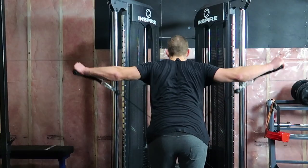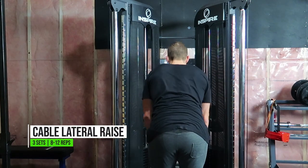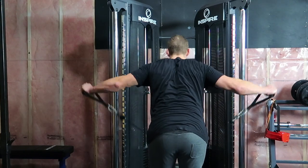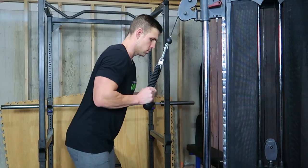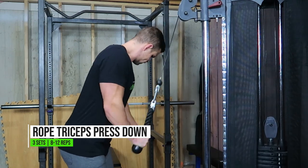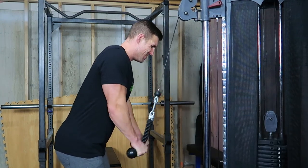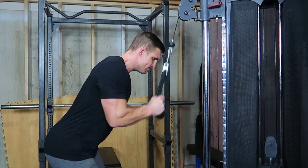Now we have some cable lateral raises. You can see I'm leaning slightly forward and rotating my thumbs slightly up towards the ceiling — that helps put the shoulder in a safer position and more of an external rotation, so you don't get any shoulder impingement, and it helps hit the side and rear delts at the same time. Next up, rope press downs for the triceps — I'm really trying to squeeze hard at the bottom and actually flaring the ends of the rope out at the very bottom to get a complete contraction in those triceps and squeeze them as much as I can.